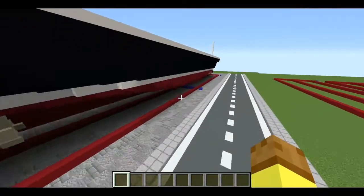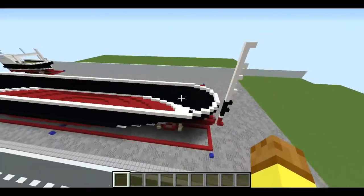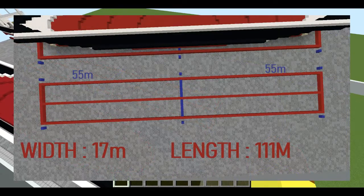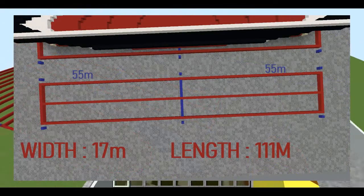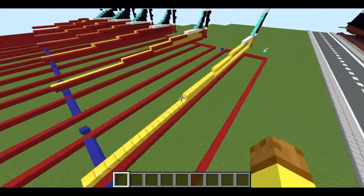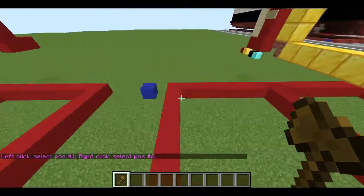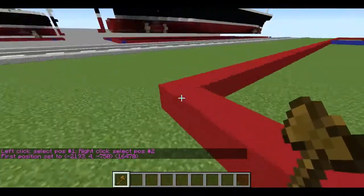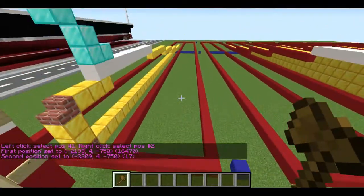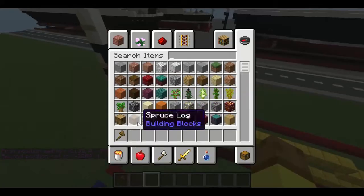The length is 111 meters long and 17 meters wide. If I just take my wand out, the width of the ship is 17 and the length is 111, so we'll just put that in.